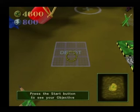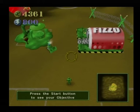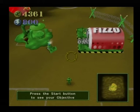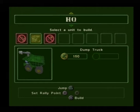When the depot is complete, it will produce one dump truck and automatically begin harvesting the resource. To build more dump trucks, you can order them from the HQ. Try doing this by holding the R1 button down and moving the left analog stick up or down, or press the up or down directional buttons to get to the HQ menu. With the dump truck highlighted, press the X button once to order. By pressing X again you can queue up another dump truck, by pressing circle you can reduce the number queued, and by holding circle down you can clear the queue for that unit.